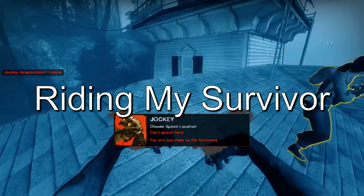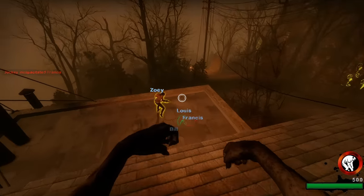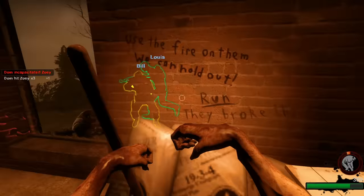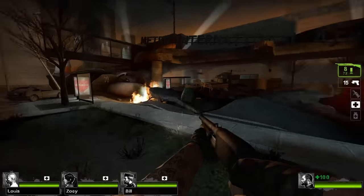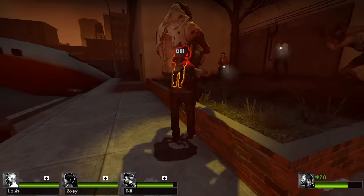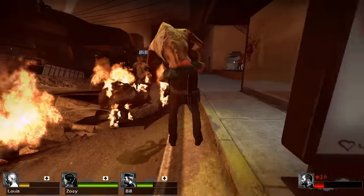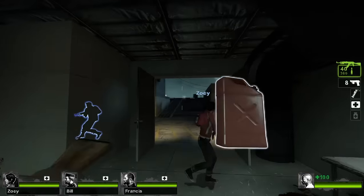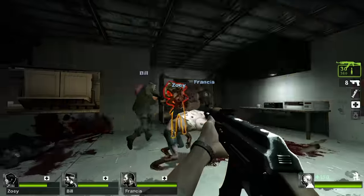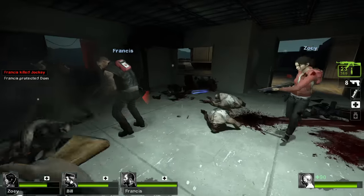Riding by Survivor is an 8-player versus mode mutation made by Winded. Common infected are disabled. Special infected other than bosses and jockeys are disabled. Jockeys have increased health, movement speed, and deal extra damage. This mutation doesn't see play so I can't test it. I imagine every round consists of the infected team trying to grab all four survivors simultaneously for a quad incapacitation. Without common infected, the survivors' focus is squarely on the jockeys — so it probably balances out. This is probably a fun mutation to try out with friends.